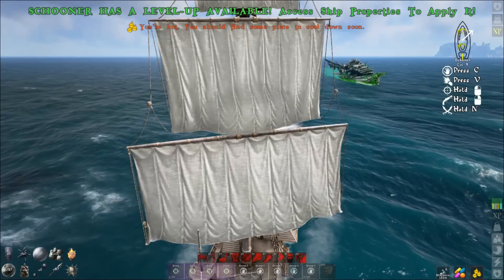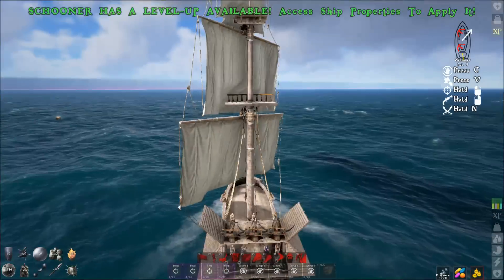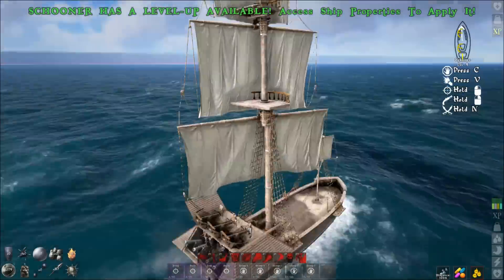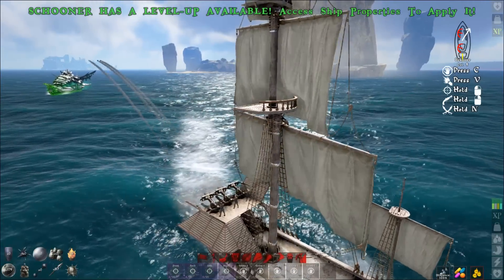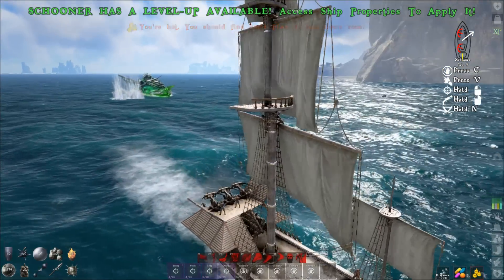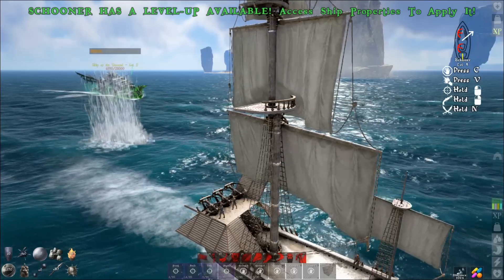Ignore that visual bug — you're not actually shooting your own ship; it's a visual glitch that needs to be fixed. We're going a little too fast, so slow way down. These ships zigzag back and forth which is slightly annoying. You just need to get in line with it and wait. It's almost dead — you can use this tactic to kill pretty much any level ship of the damned.